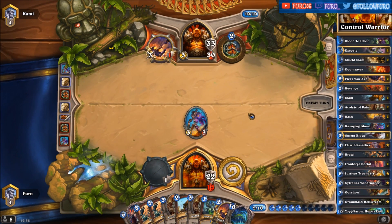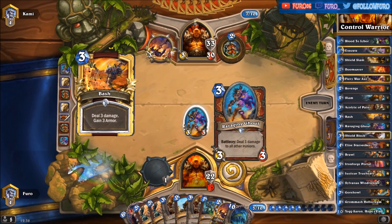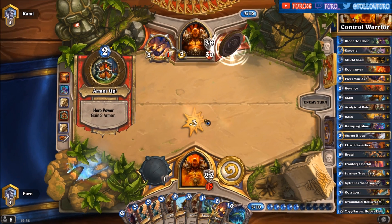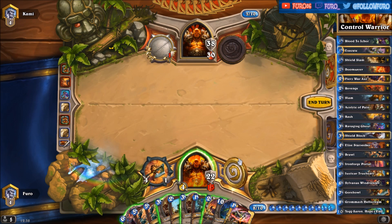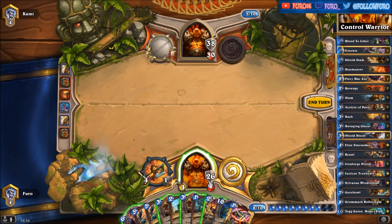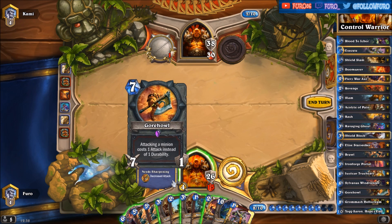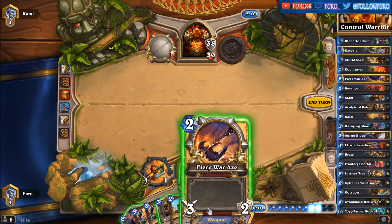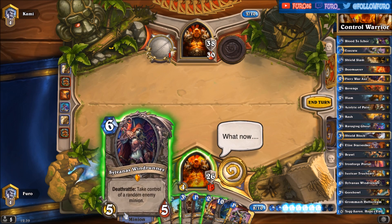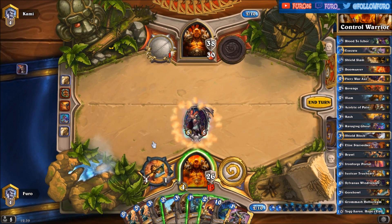And again, the Elise is at the bottom of the deck. Killing the Ghoul with the Bash. We need to play something here. If we can't play the Acolyte of Pain we will just draw more cards, so it doesn't matter if we play the Acolyte of Pain or keep it in hand. The only other cards we can play are the Fiery War Axes and the Sylvanas. We want to keep the Ghoul, so we are playing the Sylvanas — he will just kill her, but it doesn't matter.